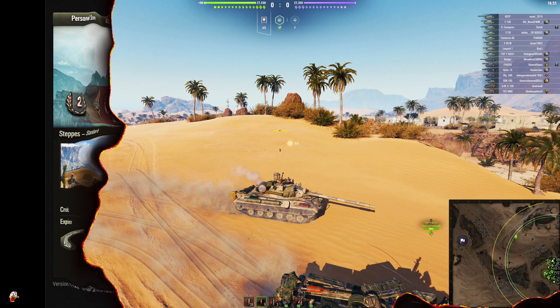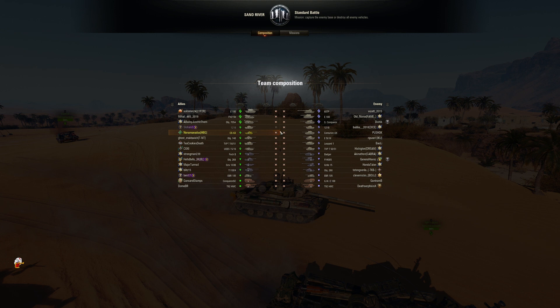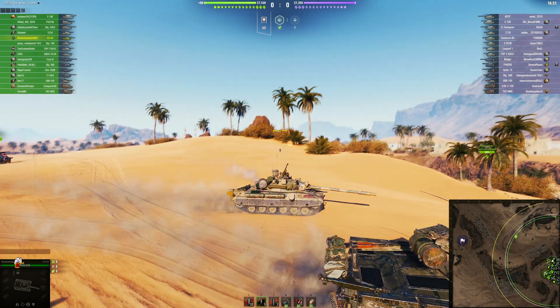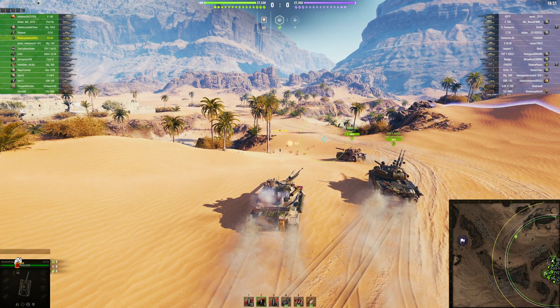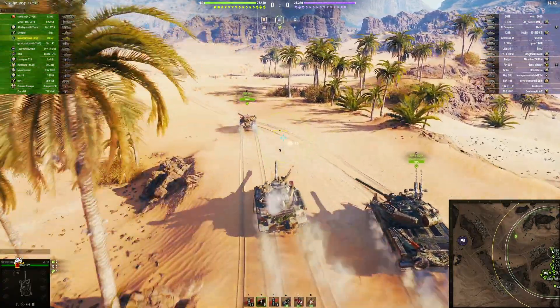Let's see what the second video has for us. Nona finds himself on Sand River in a standard battle, tier 10 again. As we saw in the last video, he used the speed to get to a very strategic area and luckily was able to hold out with his gun and some support. If you have a team that will support you, the speed can make you very effective. He spawned on the east side, heading straight north with some fast teammates.